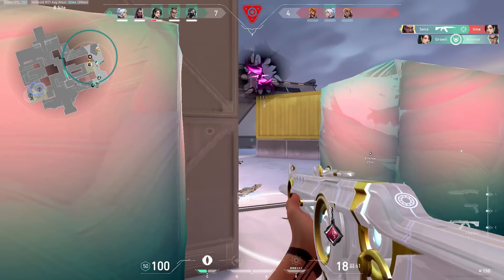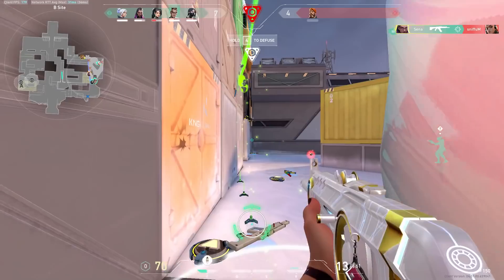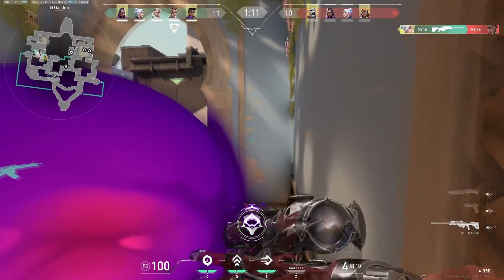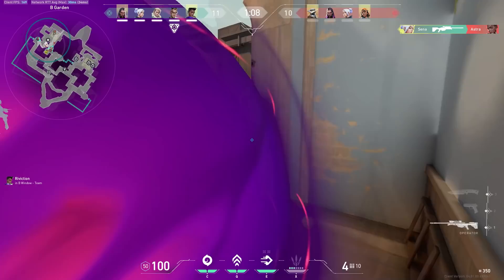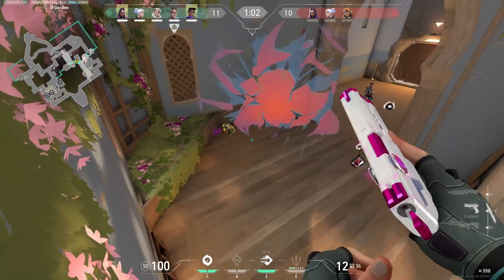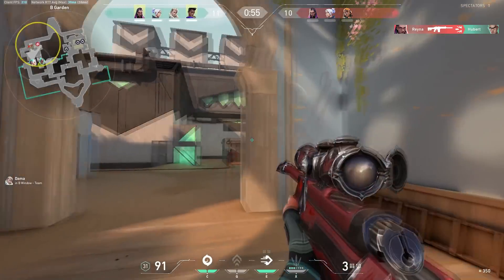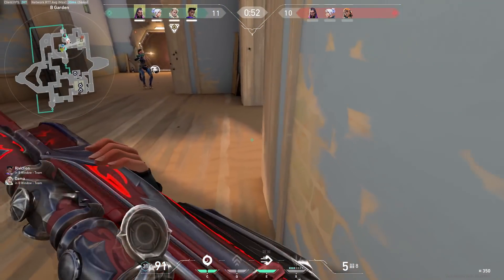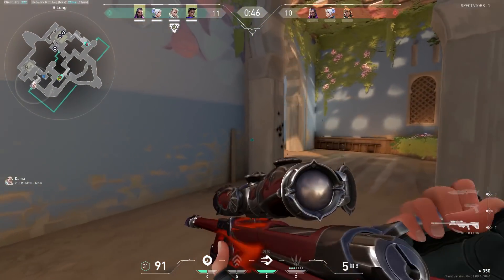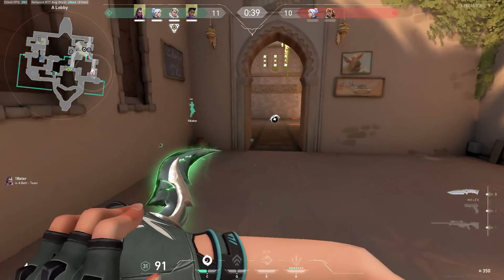Now let's talk about raw aim. What is raw aim? Raw aim refers to flicking, tracking, and basically your raw mechanics. The purpose of raw aim is to re-correct where your crosshair placement lacks. No human can absolutely perfectly predict which angle everyone is going to be at perfect head level — this is where raw aim comes in to fill the gap and make that micro-adjustment to flick to their head. If someone programmed an AI to hit only headshots, the robot would need no raw aim whatsoever. The only thing this AI would need is a perfect understanding of crosshair placement, and I think that analogy alone should help you understand why crosshair placement is so, so important.